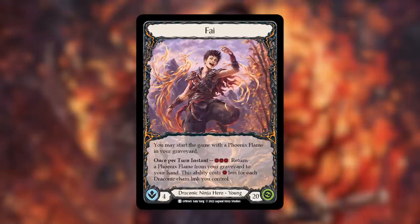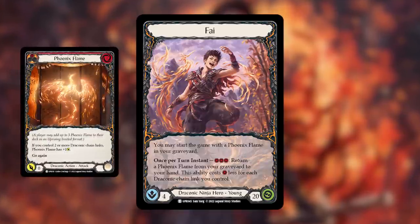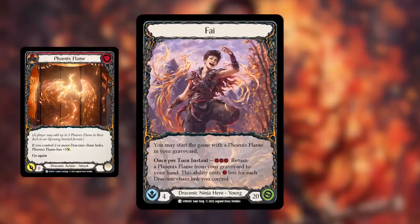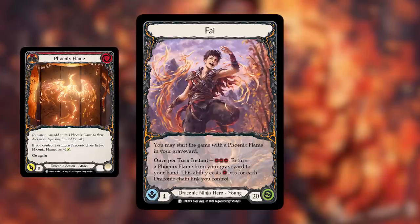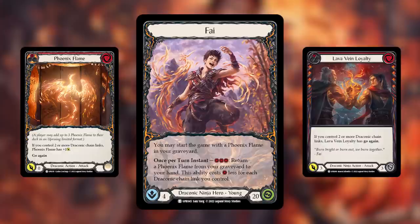Fai is a draconic ninja hero — young, with 4 intellect and 20 health as well. He says you may start the game with a phoenix flame in your graveyard. A phoenix flame is a card that you can actually bring into your sealed pool from outside of the pool created by opening 6 packs, which is very powerful. You can include multiple phoenix flames in your deck without even having to open them in the token slot.